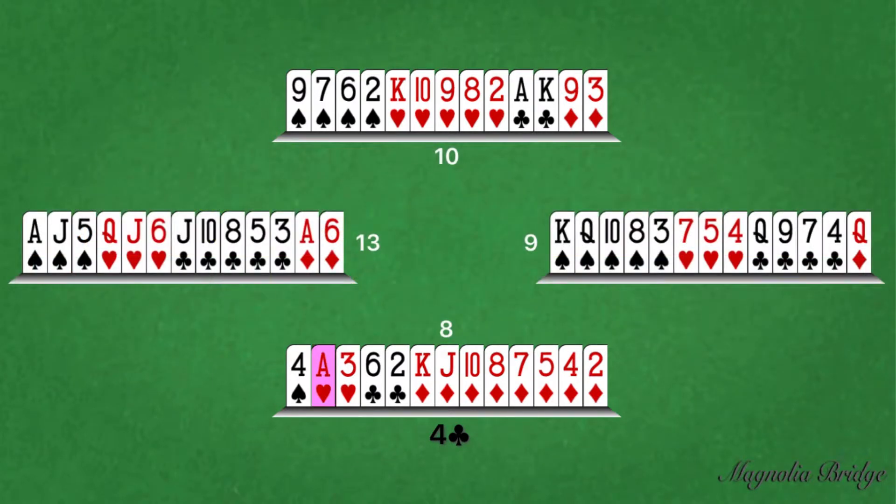At least one ace or a void is required, otherwise the contract will be defeated after the opposition's four aces have been played.